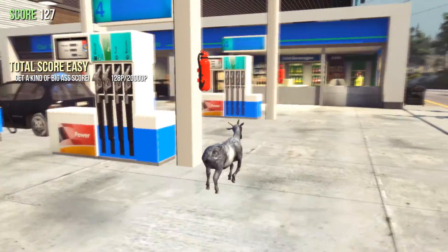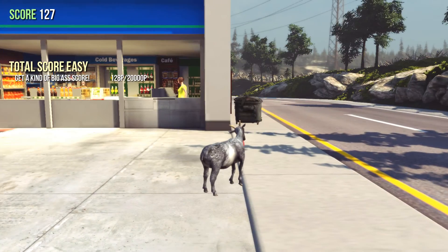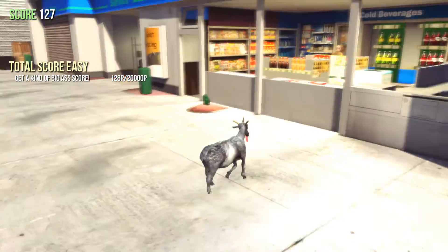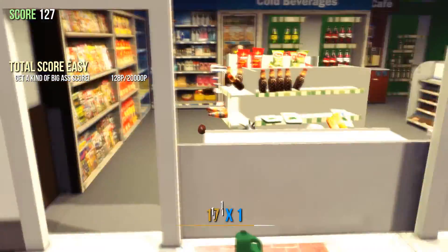I don't want to blow this whole gas station up, but look — if you go into a tight, enclosed space, or really any space that has tons of objects you can knock around by left-clicking. Left-clicking does the goat ram. As long as you keep clicking and smashing stuff, you'll get points.